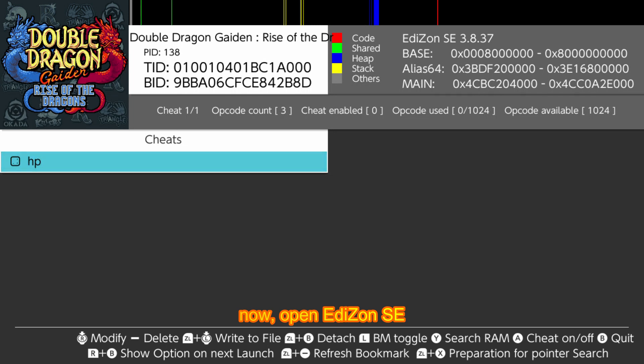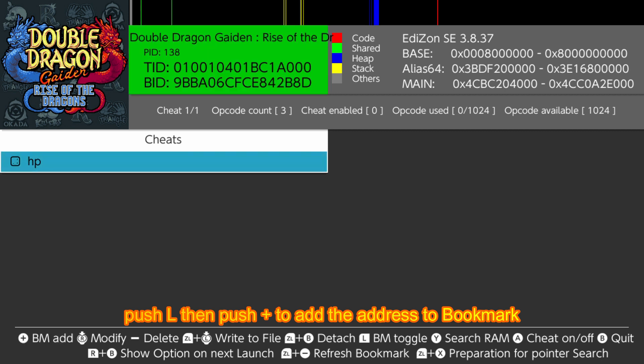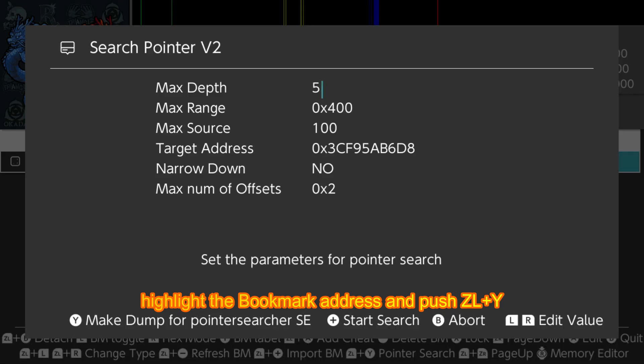Now open Edizon. Push L then Plus to add the address to bookmark. Highlight the bookmark address and push ZL plus Y. Then push Y to make a memory dump.